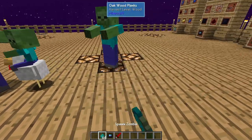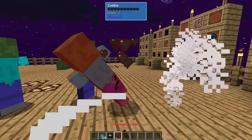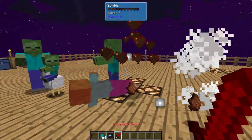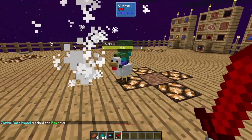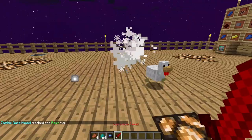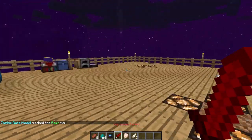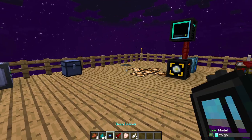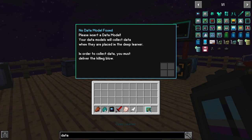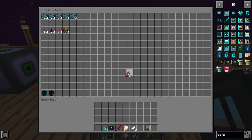So let me go ahead and drop some zombies here. Down at the bottom you'll see that the zombie data model has reached the basic tier, and that's what we needed. So we're going to go ahead and right click on our deep learner and pull it back out. All those things we just used except for the data model are no longer needed — we're not going to need our deep learner any longer.